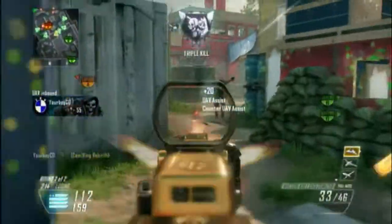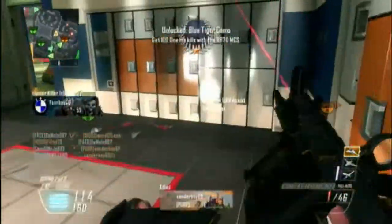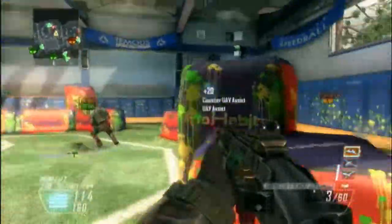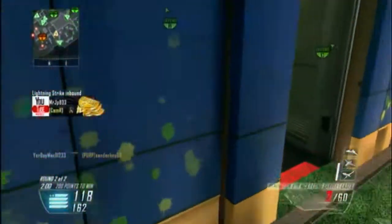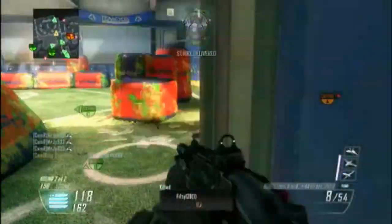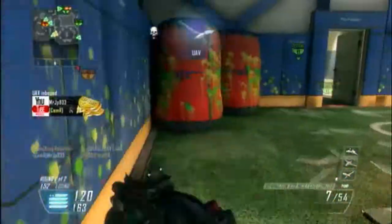Scorestreaks on this map — as you can see I'm running pretty simple scorestreaks right here. Try to stay short and quick on your scorestreaks unless you're just amazing. I try to stay on low scorestreaks because it's a close quarters map — you can easily die instantly and in seconds. So if I were you, I'd go short and sweet with your scorestreaks.